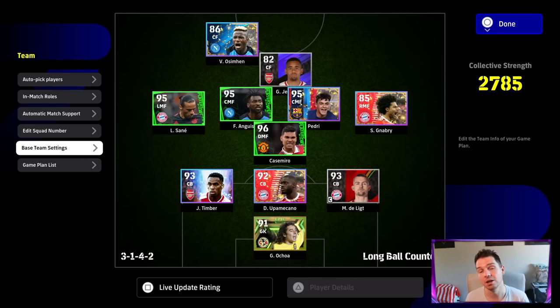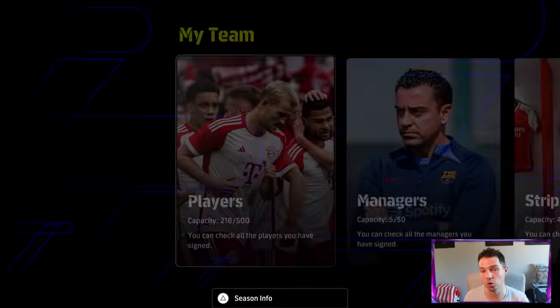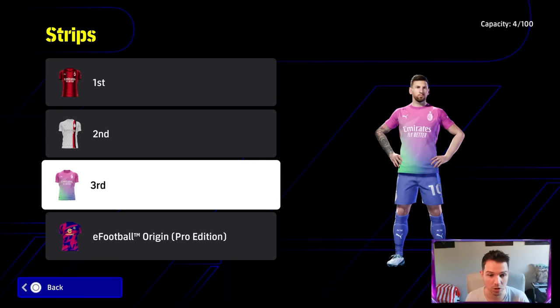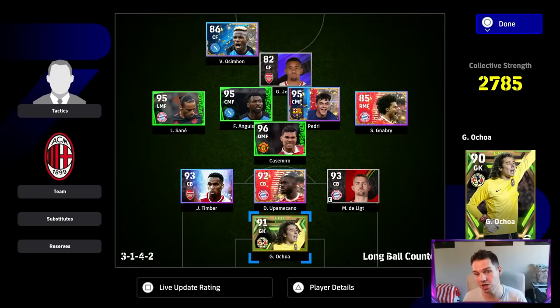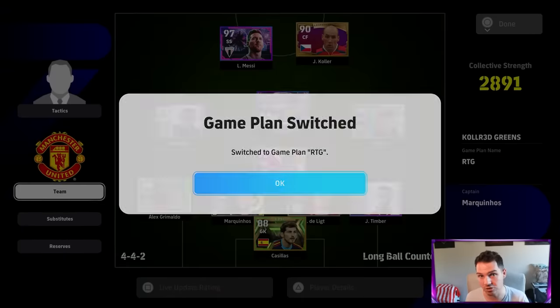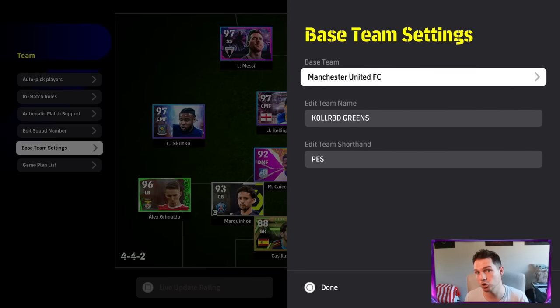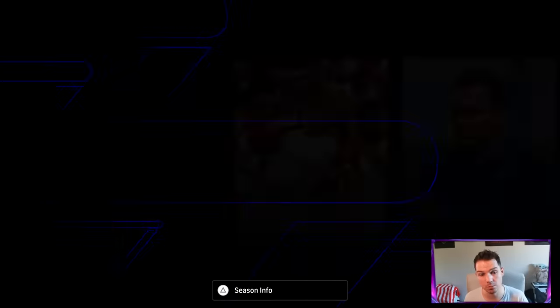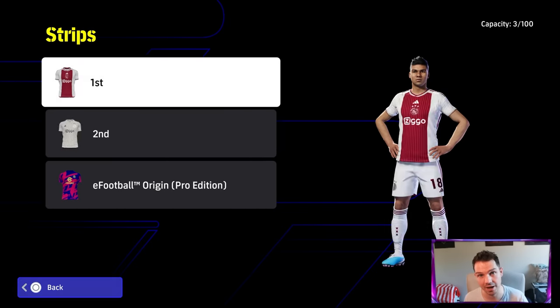This also includes game plans. They've changed it so that kit selection is now game plan specific. Instead of having to change your kits manually all the time, you can now set them per game plan. Whatever game plan you have, just go in, set whatever base team you want, and you'll have those kits on that specific game plan.